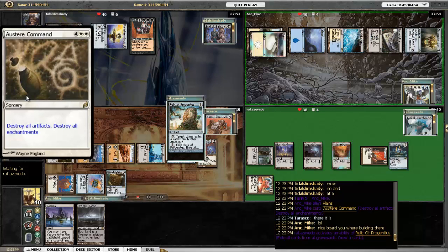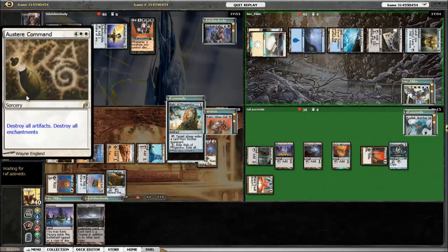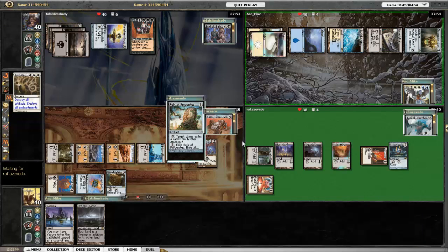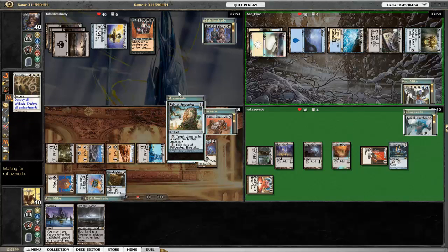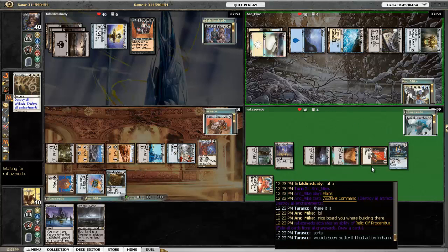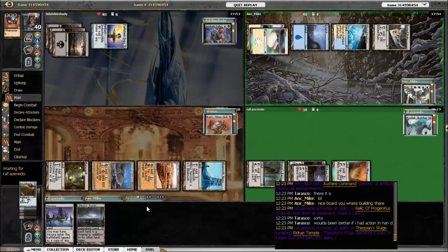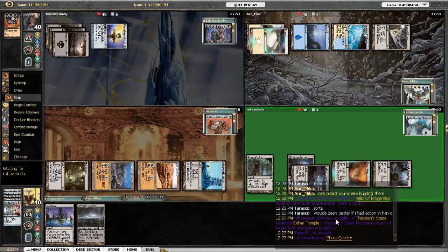Asperia goes ahead and does what Control decks do — gets rid of all artifacts and enchantments, since there are no creatures out there. This hurts her own Chromatic Lantern, but that's fine. Kozilek uses the Relic to draw a card first, and then does the same thing with the Strionic Resonator. So that sets me back pretty good.